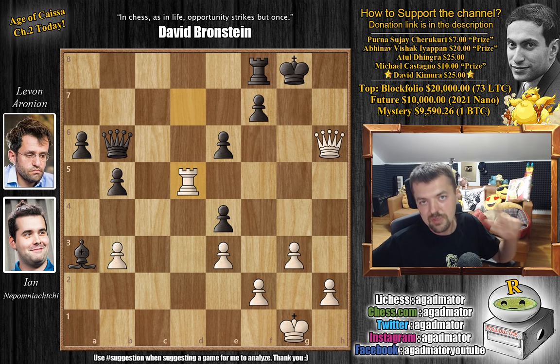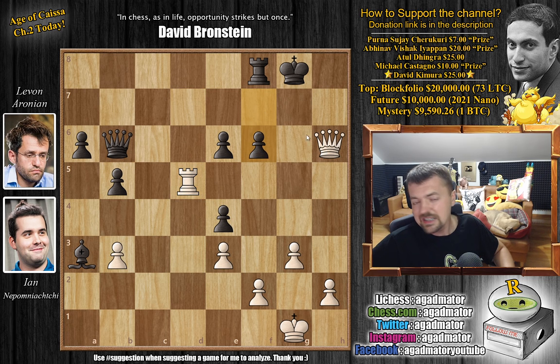Seeing this from the position where bishop to e4 was played — and Nepo surely saw it much earlier than that — if you're about to challenge Magnus Carlsen for the title of world champion, this is considered a simple idea on their level. But now there's nothing here. Levon can just resign the game, but he continues with queen captures on e3. What about f6? It doesn't help — just queen g6 check, king h8, and rook to h5 will be checkmate.